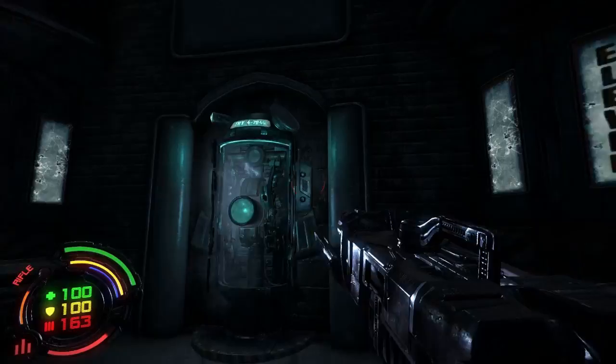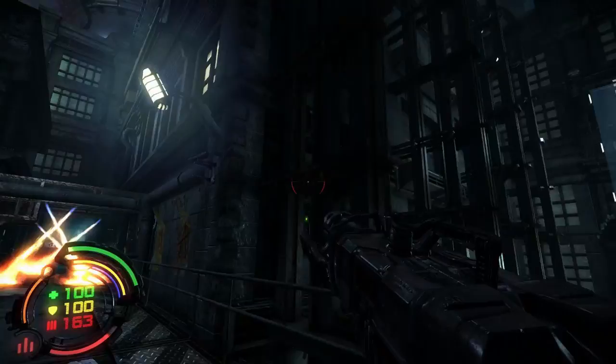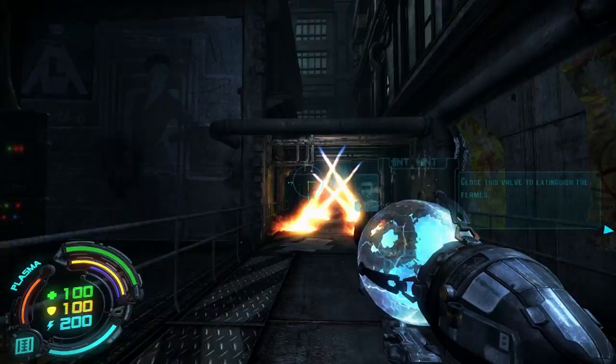This area right here is what you use to upgrade your weapons. At the moment we don't have any nano currency to do that. I can switch between weapons — yes, there's my plasma gun. So let's use the plasma gun for a while.